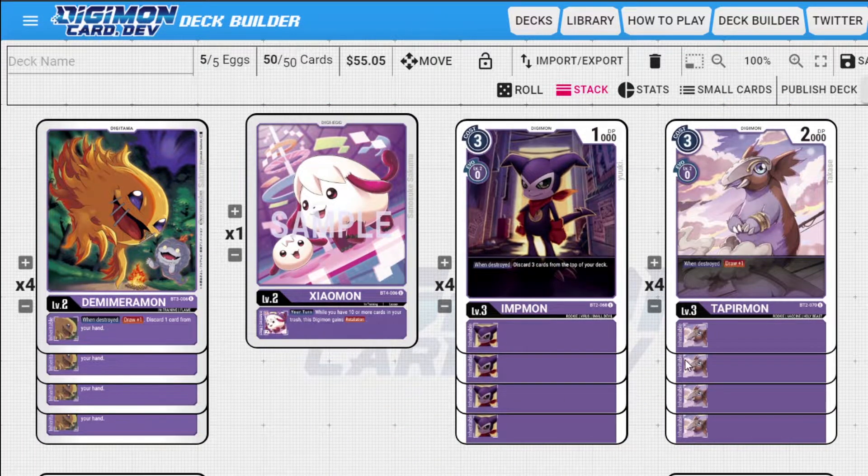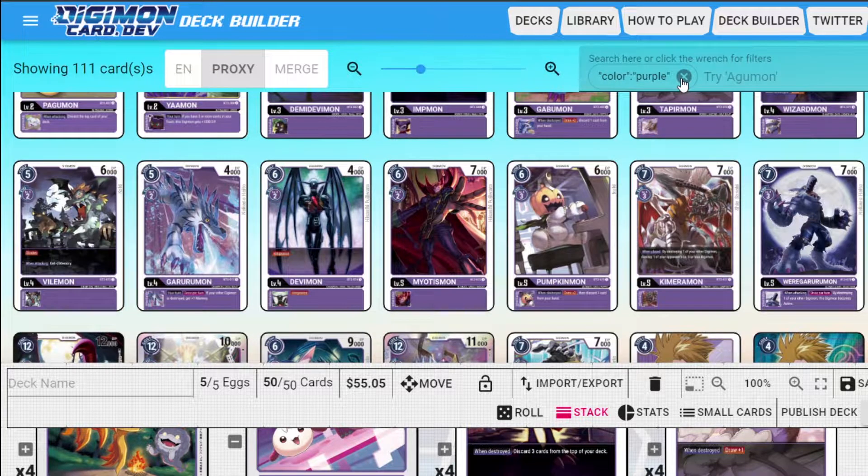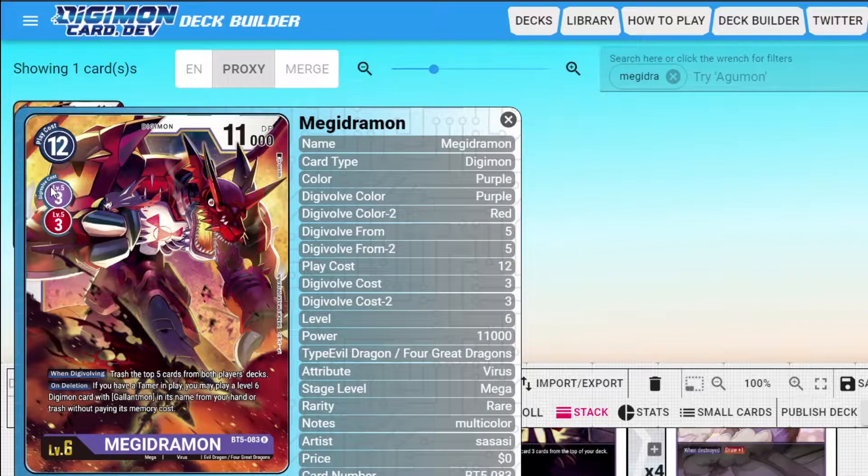Let me know what you guys think in the comments — what changes would you make? Do you guys think the Megadramon combo is really that useful? Megadramon lets you summon a Gallantmon — a Digimon with Gallantmon in its name from your hand or trash without paying its memory cost, if you have a tamer on board. It's got a milling aspect too because both players mill, which is good disruption — trashing your opponent's deck is really good. It's only three to play or evolve. But you're just controlling their deck randomly while you could just control the board. You don't get any When Digivolving effects — your Chaos Gallantmon and Gallantmon have really good removal effects by Digivolving, which is what you want.